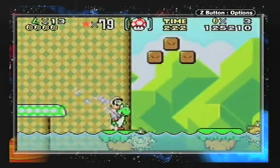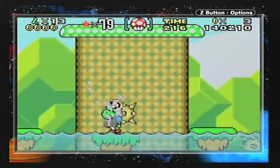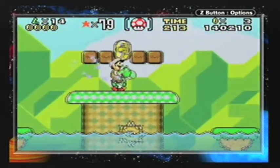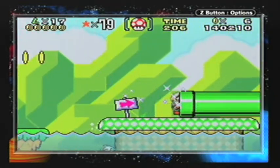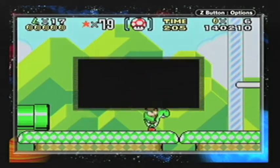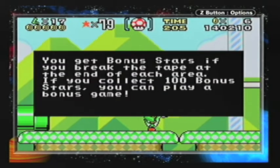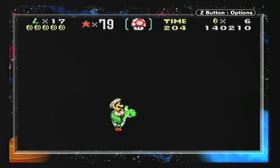You get a star here — makes you invincible, as any Mario veteran will know. And if you get a certain number of enemies killed with it, you get one-ups. Get a bonus star as you break this tape. You go to a bonus area, you get a hundred stars.